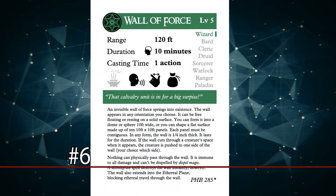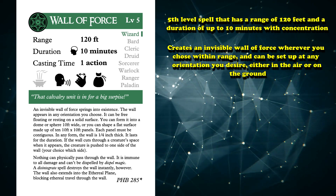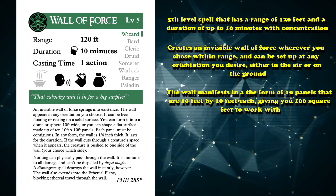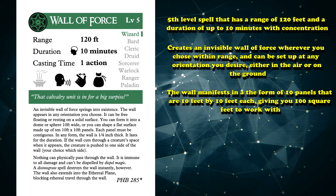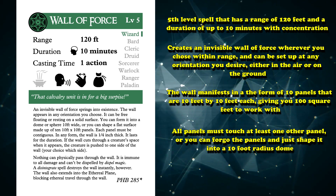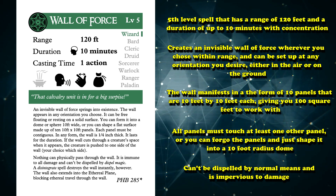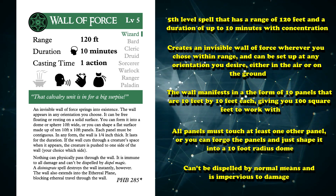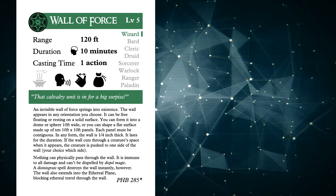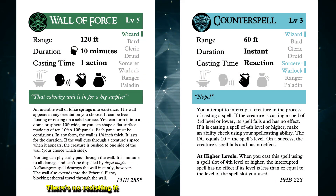At number 6, we have Wall of Force. This is a 5th level spell that has a range of 120 feet and a duration of up to 10 minutes with concentration. It creates an invisible wall of force wherever you choose within range and can be set up in any orientation, either in the air or in the ground. The wall manifests as 10 panels that are 10 feet by 10 feet each, giving you 100 square feet to work with. All panels must touch at least one other panel, or you can shape it into a 10-foot radius dome. It can't be dispelled by normal means and is impervious to damage. At its core, it allows you to create a giant force field to completely block off or capture whatever or whoever you want. It even blocks travel through the Ethereal Plane, so you can catch creatures like hags and ghosts. Short of Counterspell, there's no resisting it.